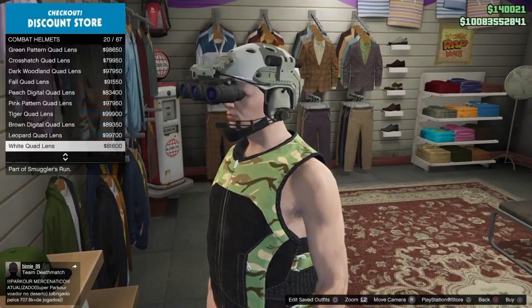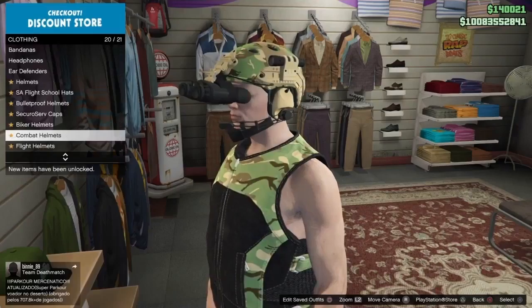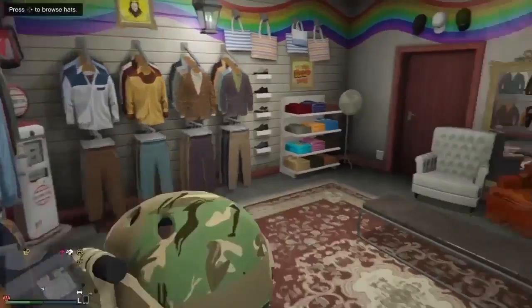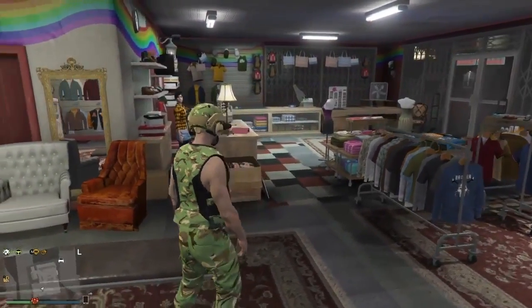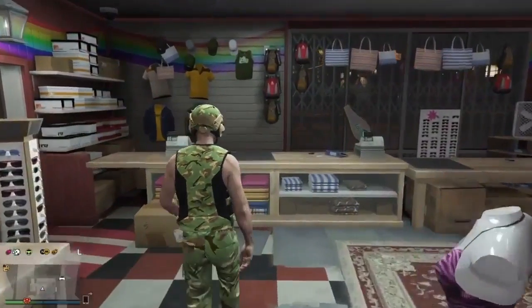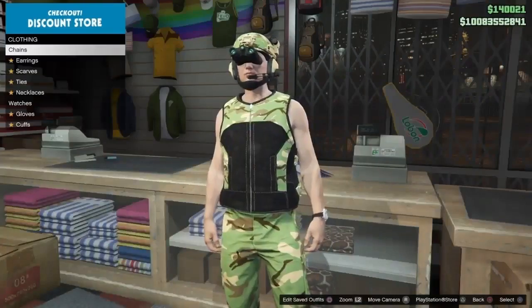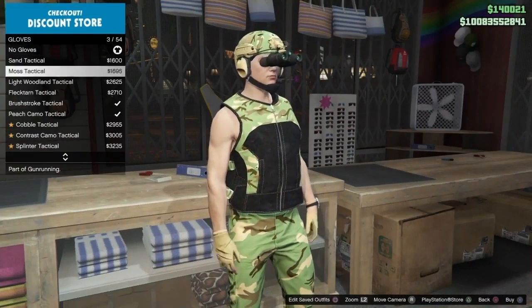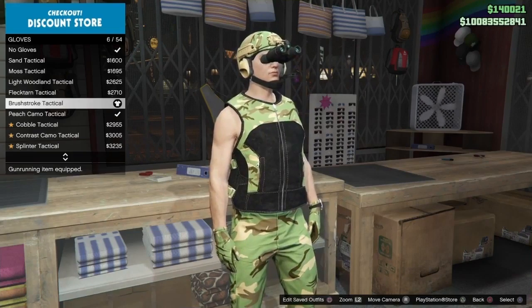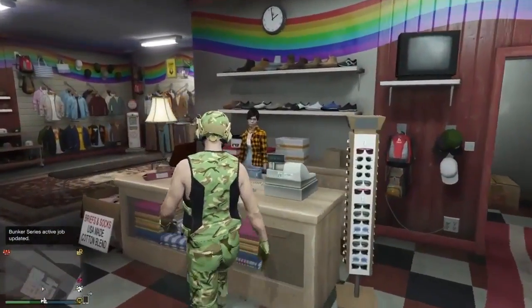Then guys, all you want to do is equip those and make your way over to the Accessories. Once you're in the Accessories, go down to Gloves and equip the Brushstroke Tactical Gloves. Once you've done that, just go and save it as an Outfit.